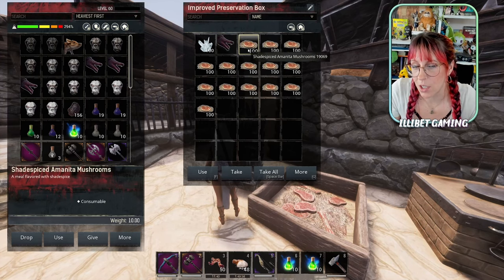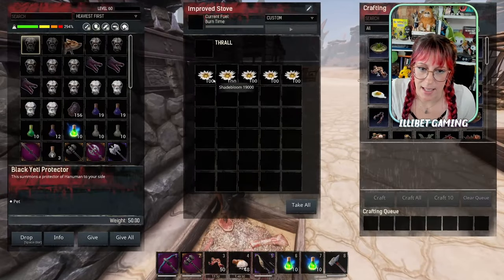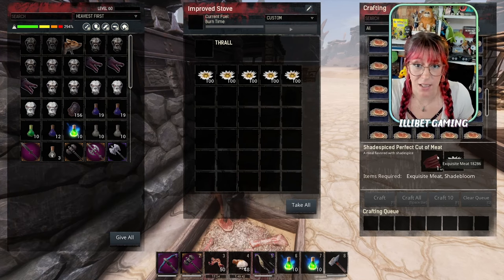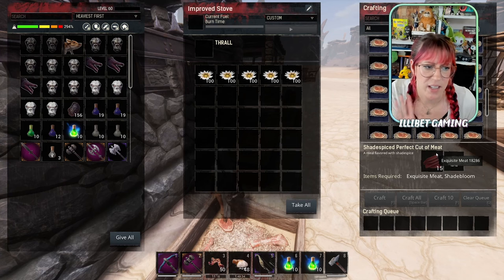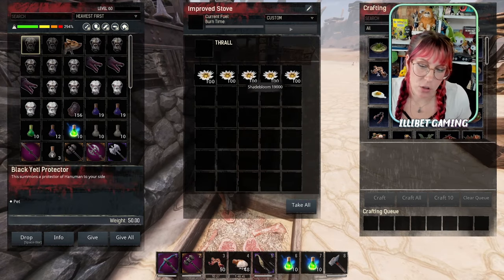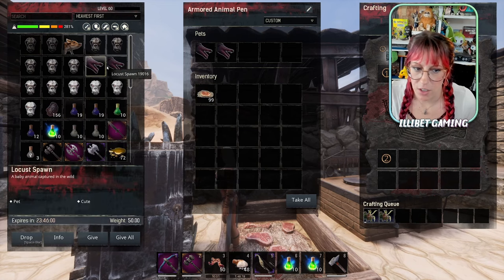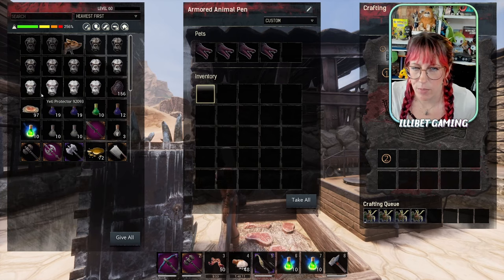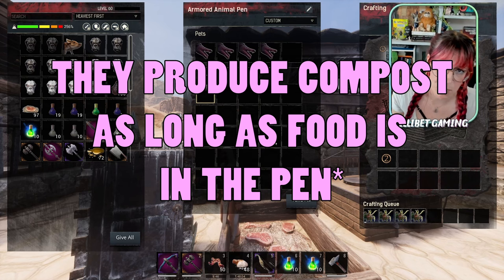If you want to make yourself some shade spice, head back into the Jebelsug dungeon, fight those bosses, and gather up those little flowers called shade bloom. Then in an improved stove — or regular stove, it doesn't make it any cheaper in an improved stove, just a bit quicker — add different variants of stuff. For perfected cuts of meat for the snake, add 15 exquisite meat and the shade bloom. If you pop a cook in there it'll go a bunch quicker. Once tamed, they'll start producing compost in the animal pen which you can use for growing different types of lotus.